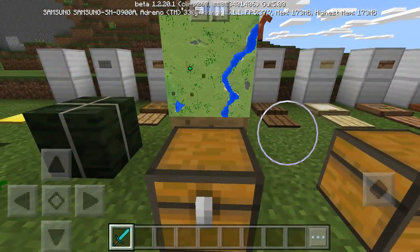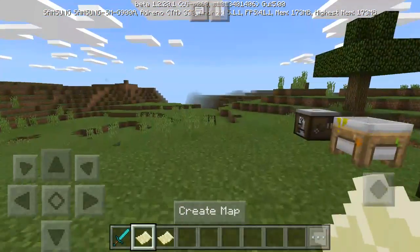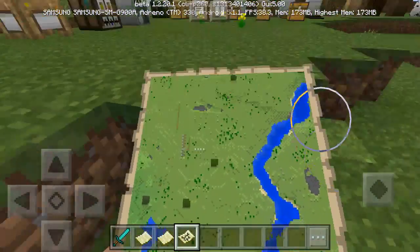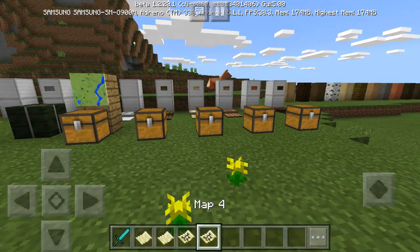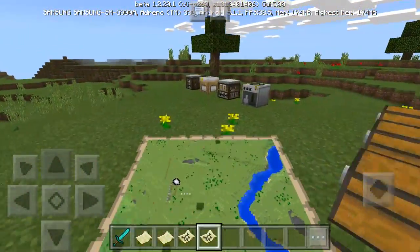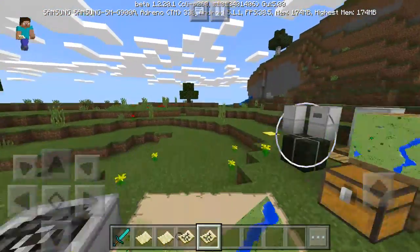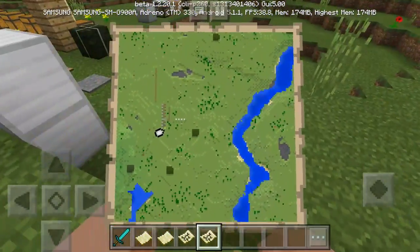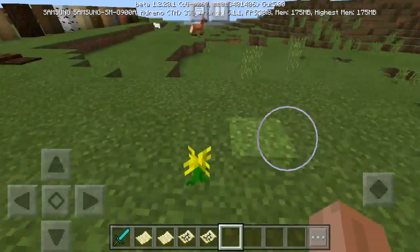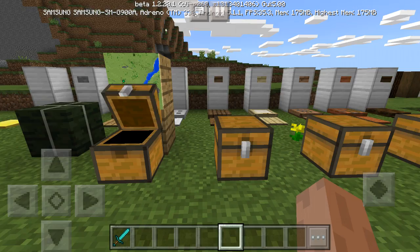Let's take a look at the maps. These two are an empty map and an empty locator map. The basic empty map creates a standard view. But if you use the empty locator map, you can actually see yourself moving — it's like a live map, similar to Google Maps showing your location as you move. You don't need any special device; just create an empty locator map.